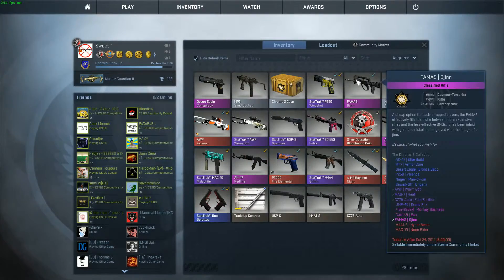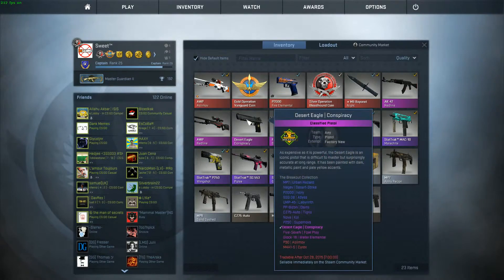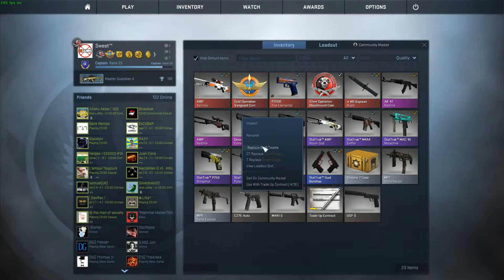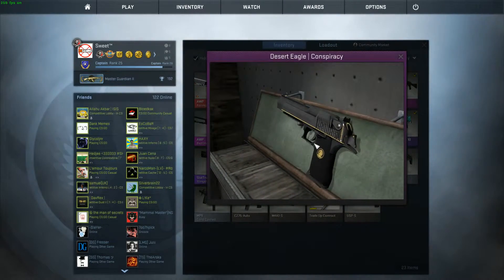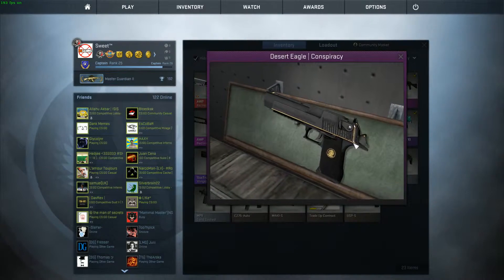Hang on... acquired. Quality. Oh, it's Factory New - yes! That's a score. Replace both teams. Inspect. We have the Desert Eagle. I don't even think I'm going to trade that up because that Deagle looks so damn nice.